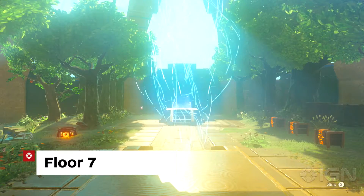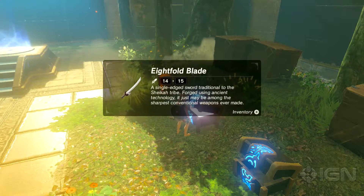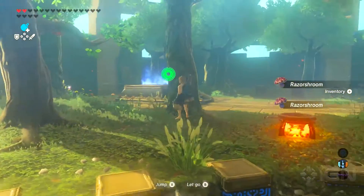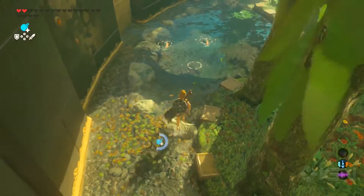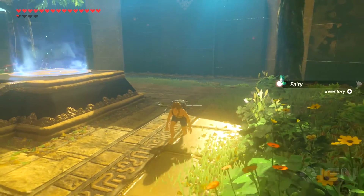Floor 7 is a rest area. This serene room has three chests filled with two weapons and a shield. Nearby crates are filled with arrows and meat, trees are lined with mushrooms, a lone apple tree grows near the water, and three fish swim in the fishing pond. A fairy is floating nearby the exit, so slowly crouch over and snag it.